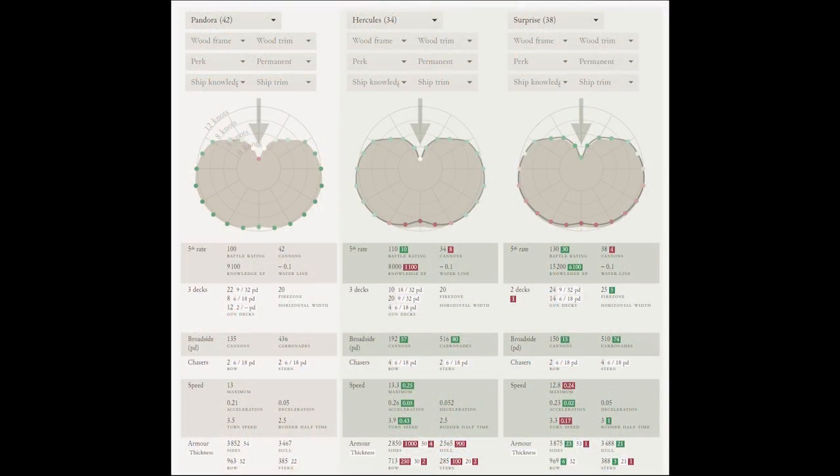Look at the gun armament. On Pandora we're looking at 9-pounders on the lowest deck, which don't look so impressive compared to the Hercules' 18-pounders — which can also mount edinorogs — but it looks pretty okay compared to the Surprise, which also mounts 9-pounders at best. The ship does allow mounting 32-pound carronades, and that's probably what everyone is going to be using, because it makes much more sense in terms of firepower and performance. On the second deck you can mount 18-pound carronades, just the same as on the Surprise but not as many.